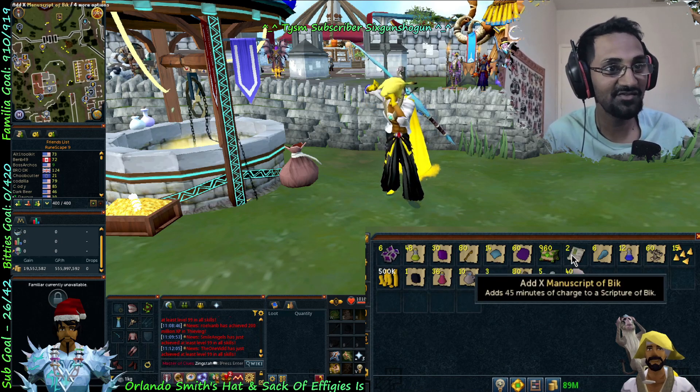We made 199 mil so far — that's good. 26 pages. Also I was basically out of big pages with an hour left, and then I would have to buy some. Power of RNG.